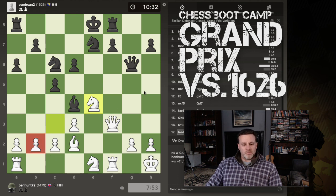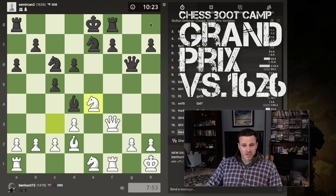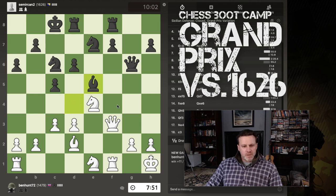I might also push c3, depending on what he does. This b2 pawn is not hugely important in my situation. His b-pawn is actually probably more important because his king has very little shelter — he cannot castle short now. If he wants to engage this rook he's either going to have to move it forward or castle. He's castled! My first thought is this, but we never go with our first thought immediately. I'm going to kick the bishop out.